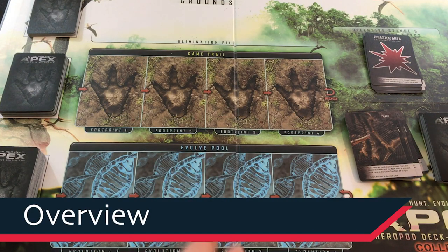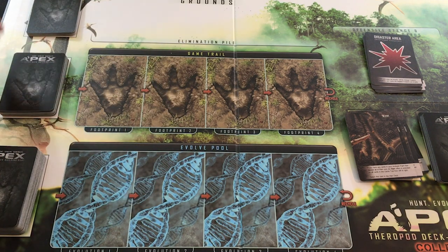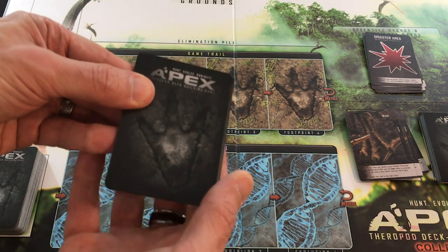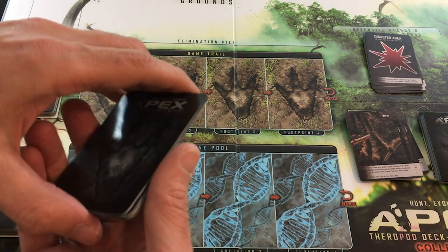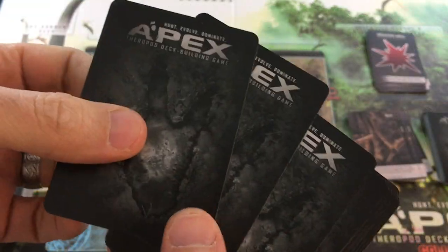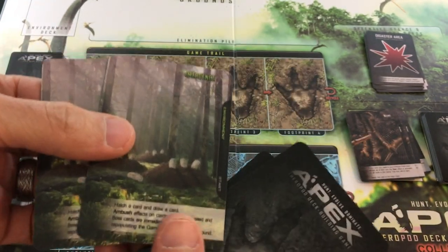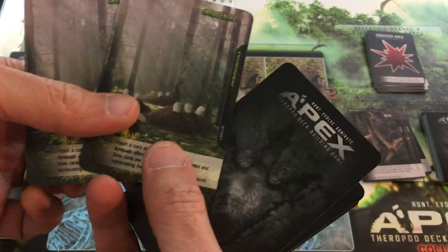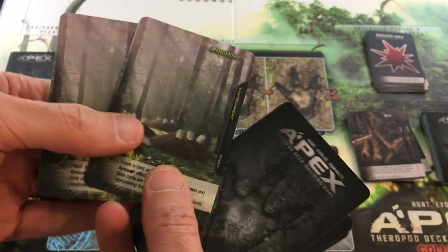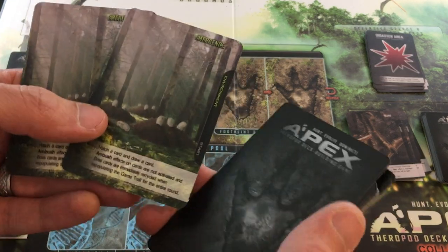To get into an overview of the game, first you have the main board, and the three most important things here are: the environment deck. This is both going to have a special effect each round, but it's also the game's timer. This deck also acts as one of the main ways of modifying difficulty, because you have these emergence cards, which basically give you a free turn without any really negative things happening to you.